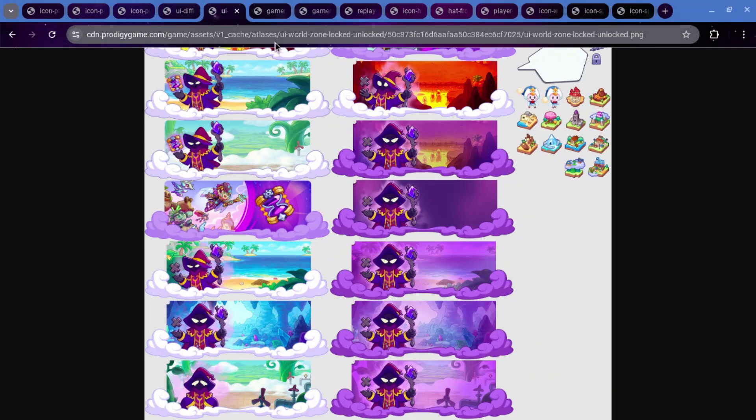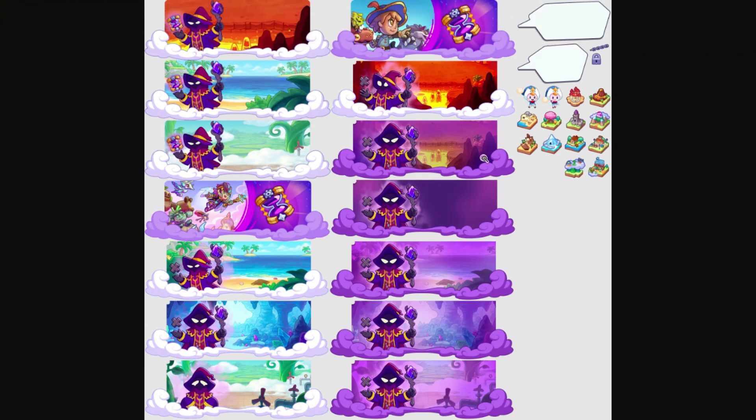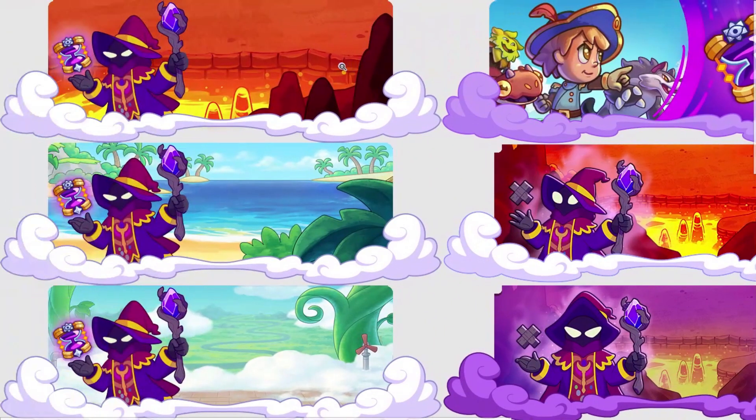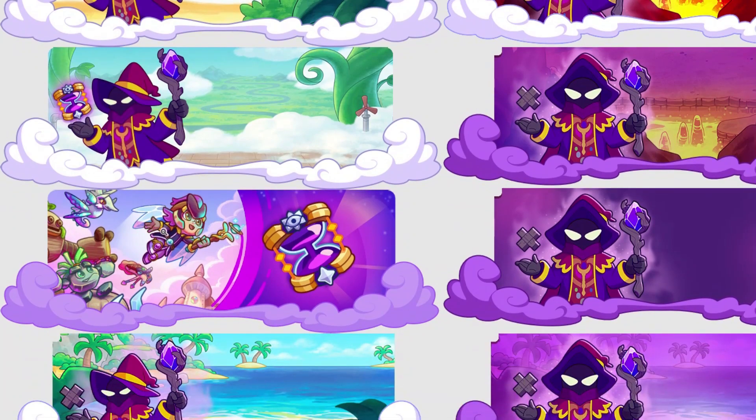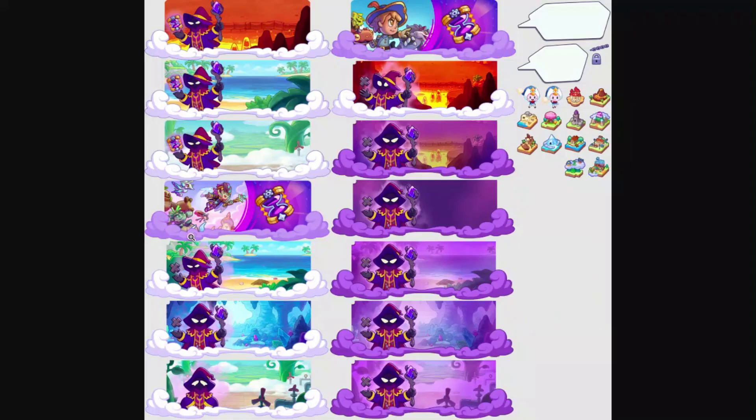This is also going to bring some new World Locked Zone images. You can see that up here we have one. I assume this is for the harder modes — it's going to have the Puppet Master holding the Hourglass, and then it has the Expert mode. There aren't any other ones. For some reason, they only have Bonfire, Spire, Shipwreck, Short, and Skywatch for now. That could just mean that they haven't added the other ones yet, or you're only going to have Extreme for these three.